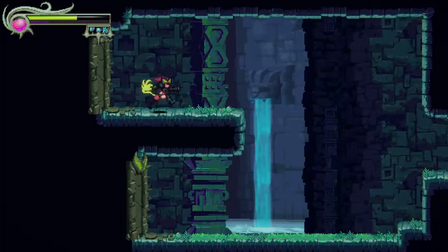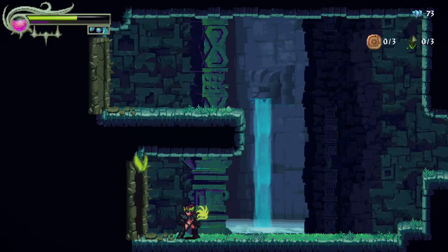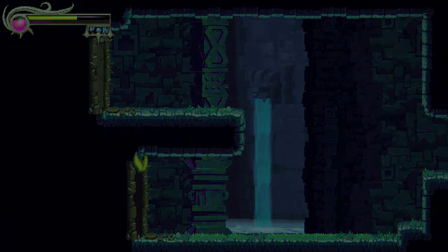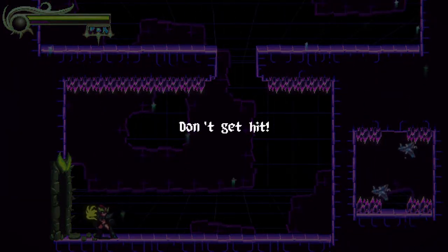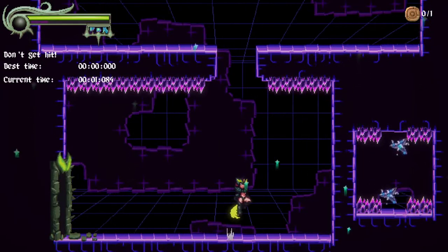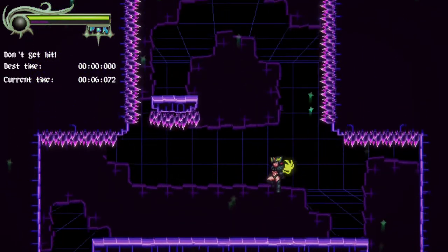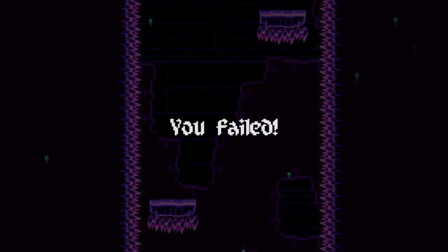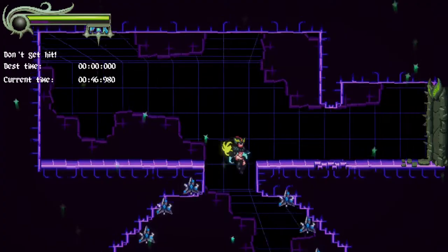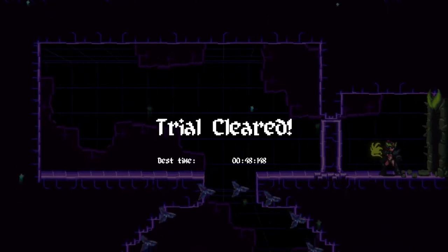On top of all of this, each level has 3 challenge rooms hidden away for you to discover and conquer. These are some of the most difficult challenges of the game, each one forcing you to complete a small section in very specific ways. Some will have you not get hit or get spotted, some will have you simply survive waves of enemies and not die, others challenge you to make it to the end in a certain amount of time while dodging crazy obstacles. These rooms, while difficult, force you to really learn and use each power's abilities to their fullest. And at the end of each challenge, you collect a coin that can be exchanged to enhance your powers further in the map.